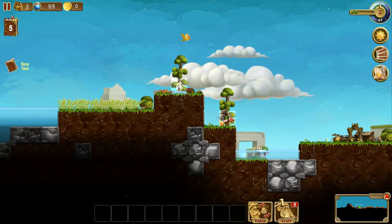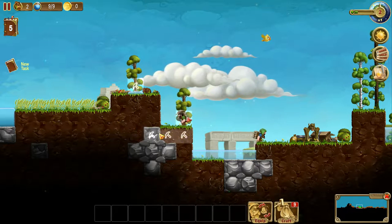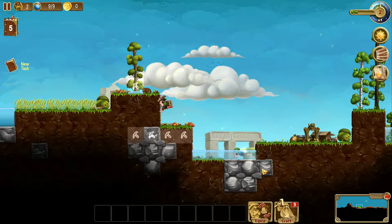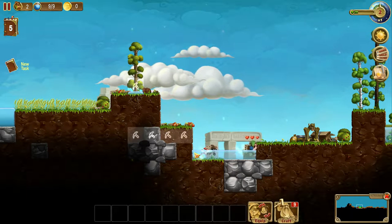I'm going to get rid of this tree. And then if I chop all of this, we might be able to thin the water out just a little bit, at least enough that I can dig down and get some more stone. Because stone is an important thing.